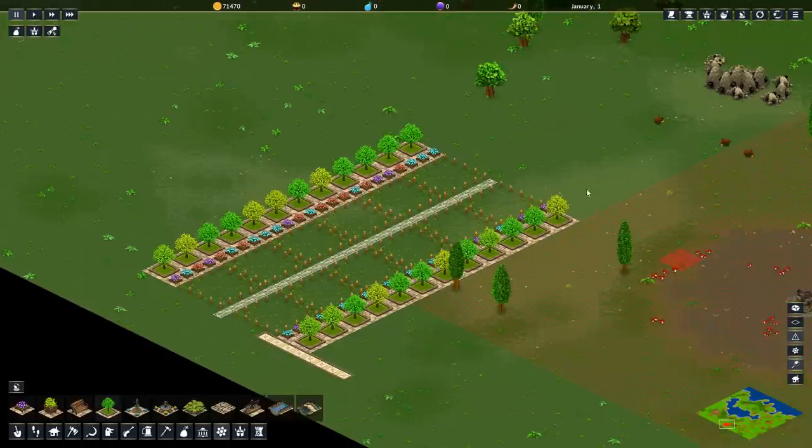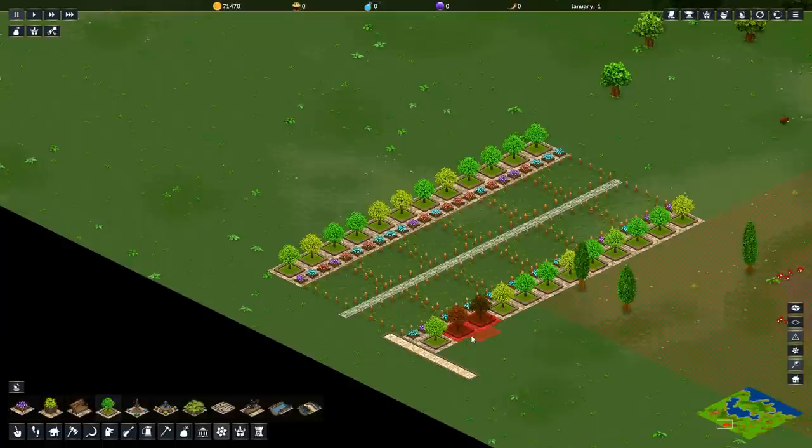For this side, we're done because we're not growing on this side any further. We're going to grab another line of flower plots here, just like so. You want flower pots on either side of the trees, at least on those that are facing zones.